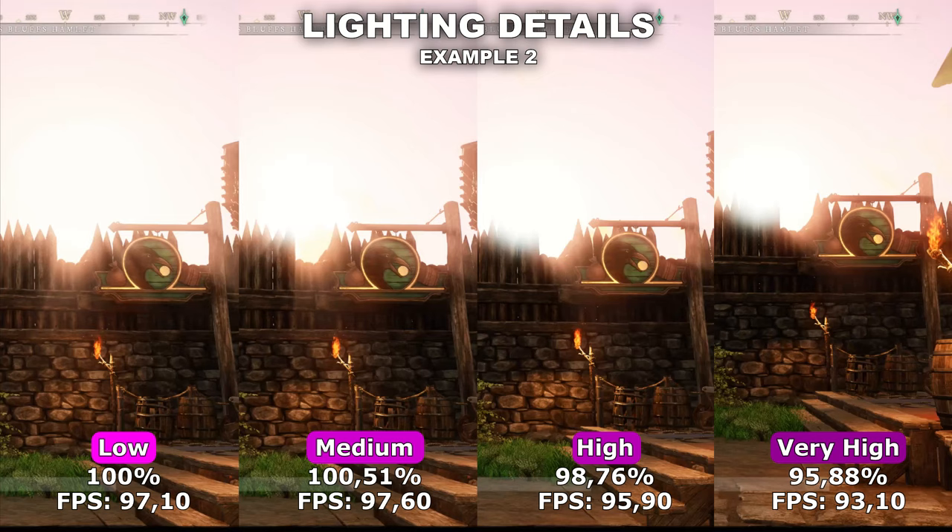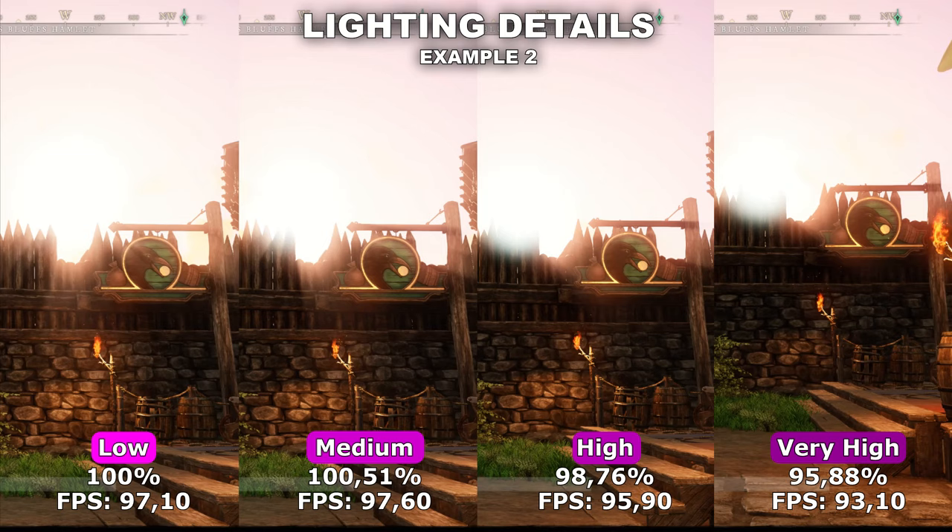If we then take a look at my second example, where I wanted to see if this would make any difference in terms of the quality of the lighting coming from the sun — once again, I couldn't see any noticeable quality difference. However, this time I actually found a smaller performance difference between the four options. Therefore, I would recommend setting this to medium, because it is the lowest you can go where you don't lose any performance, so you might as well use that.